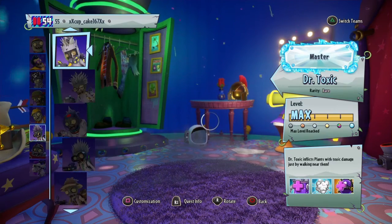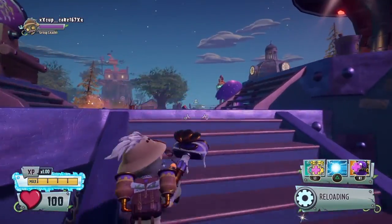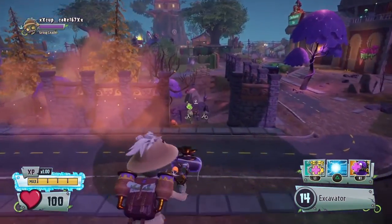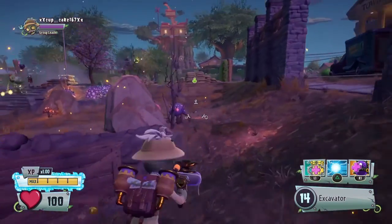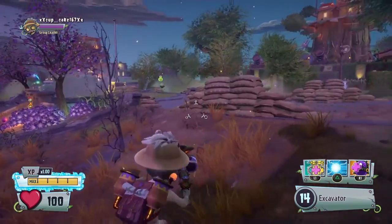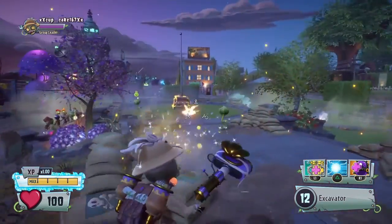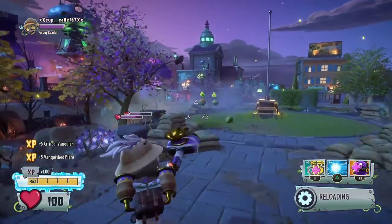The number 10 spot is the Archaeologist. The Archaeologist is kind of like a downside to the Astronaut — the Astronaut is similar but you get less ammo, less damage, and a lower rate of fire. The Astronaut does have a better rate of fire than this one and I think the Astronaut is more accurate too.